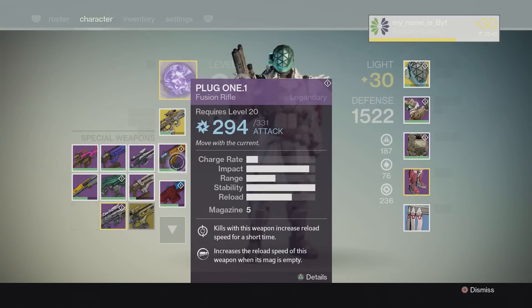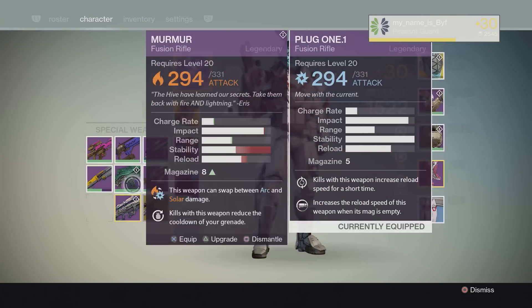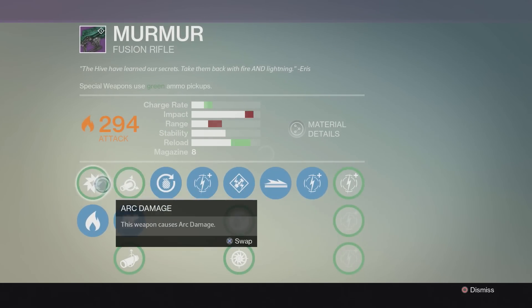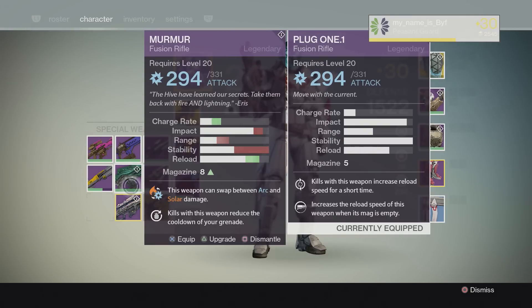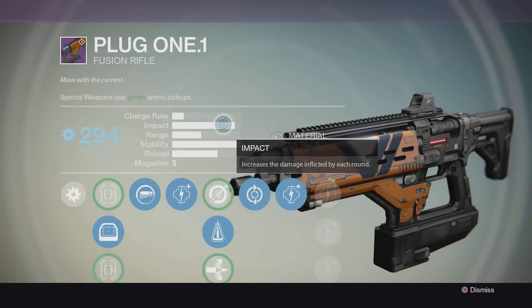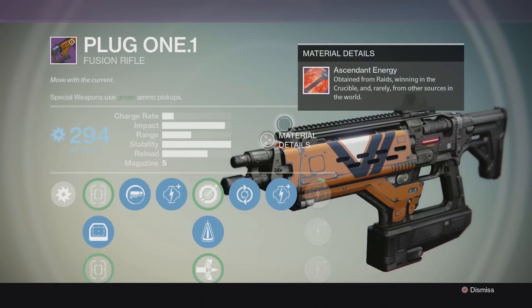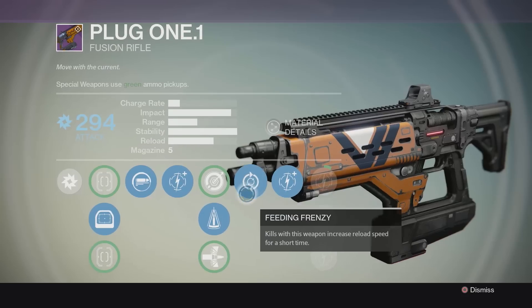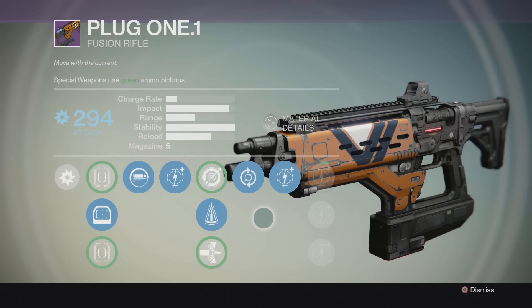If you have a fusion rifle with a higher charge rate, as you can see with Final Rest, it's going to charge in less time. The same can be seen with Murmur — put it on its arc setting and it charges a lot faster. So having a very high charge rate is good, but I feel there is even more potential when there is a huge stat increase in stability and impact. You can charge these things around corners, which means you can pop out and deliver your deadly blow just as the fusion rifle is finishing its spin-up.